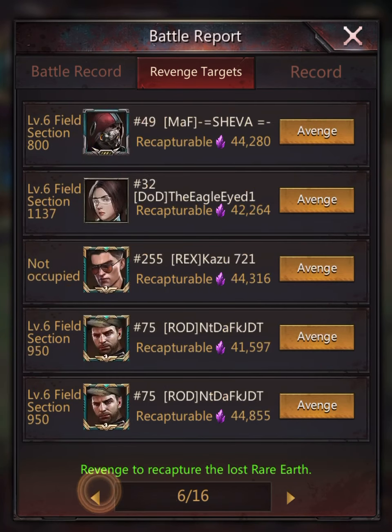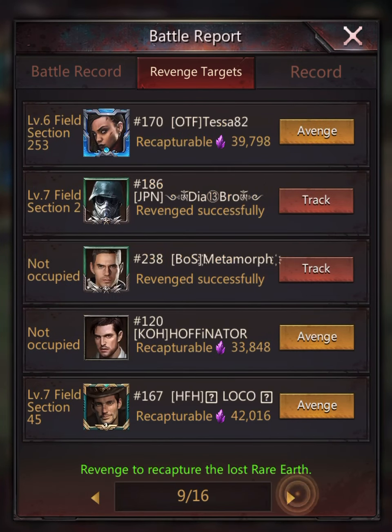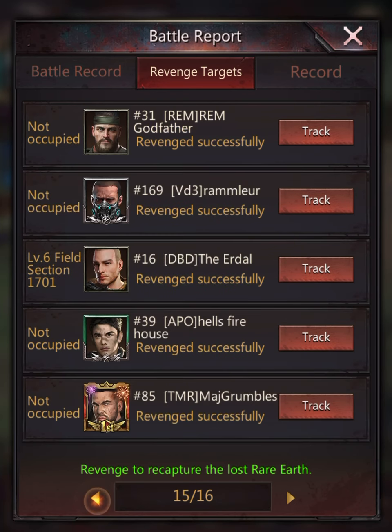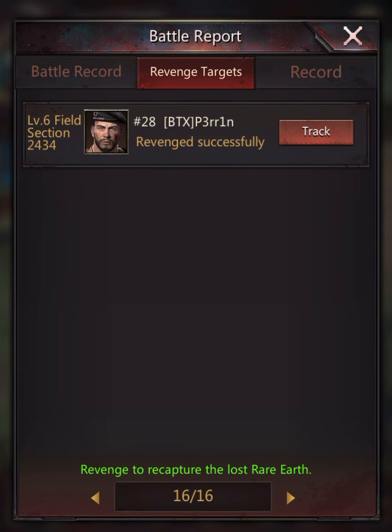I've got 16 pages here. You can scroll through them left and right with the arrows at the bottom. If we go right to the very end — page 16 out of 16 — you can see that I've got revenge successfully on several entries. When I show you what to do, this is where they go if you are successful. Unbelievably, you can still track these players even if you've already revenged successfully.